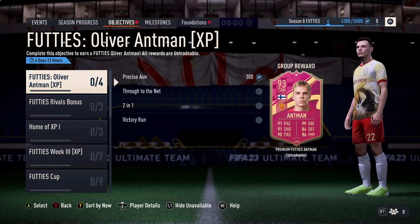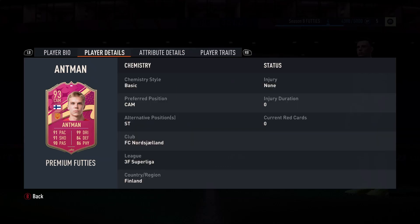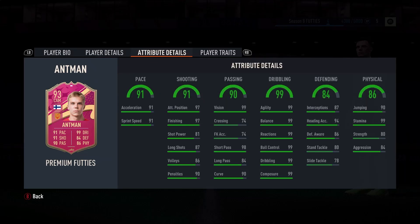And then Oliver Antman in Norgisland. 91 pace, 91 shooting, 90 passing, 99 dribbling, 84 defending, 86 physical. 5-star, 4-star, finisher midfielder, high/medium workrates. Can play CAM and striker.